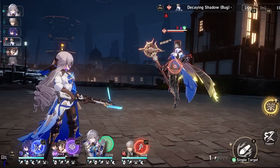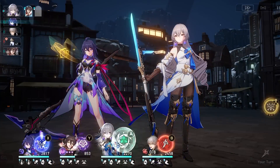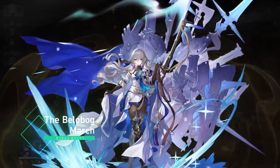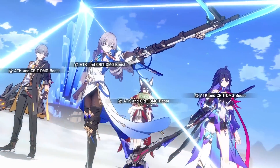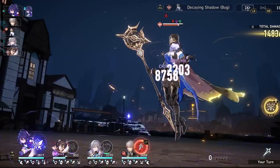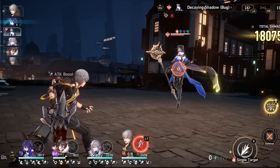Let me preface quickly that I don't think any of these characters are bad at the moment. I do think any of these 5-stars — whether you get them from your starter banner, from the standard banner, or from a lost 50/50 — are all worth investing in and will get better over time. But at the moment, based on how people have invested in these characters and how they're performing right now, these are their placements.